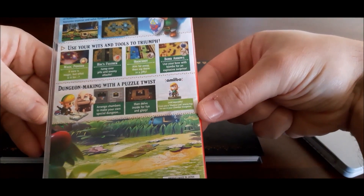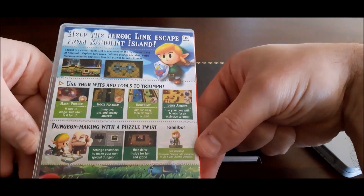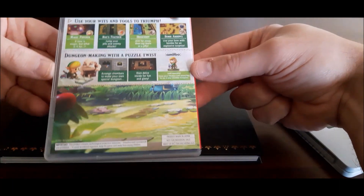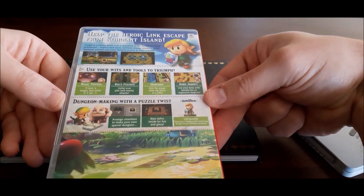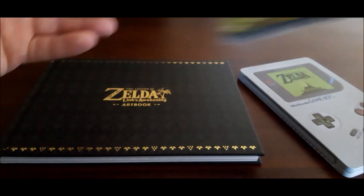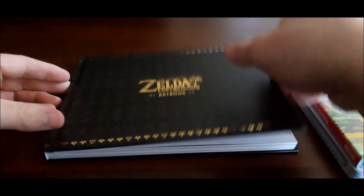So the Amiibo gives you a Shadow Link enemy for use in your chamber dungeons. It's like an online sort of thing where you can play with your friends and share your dungeons. That should be cool.